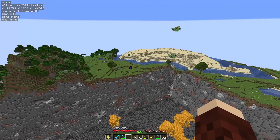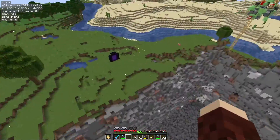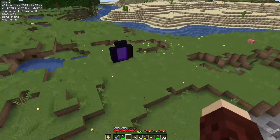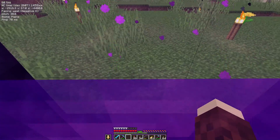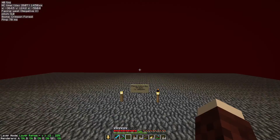We're going to head into the nether now to have a look at the second part of this. So we're just going to fly down here — ignore those cats, they were left over from when I did the creeper farm. And we're going to head into the nether. Here we go.